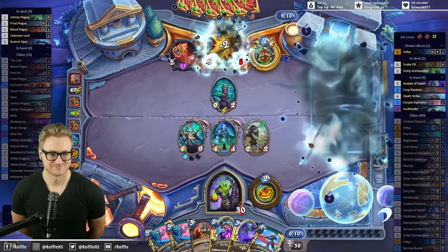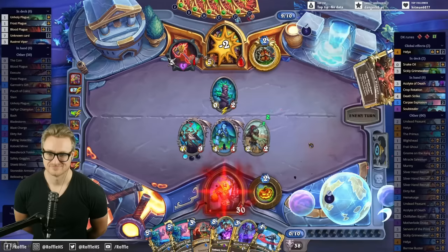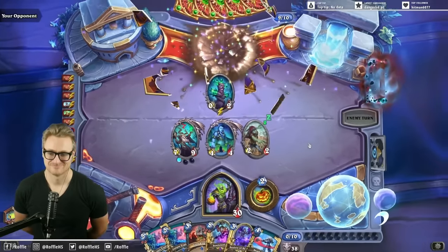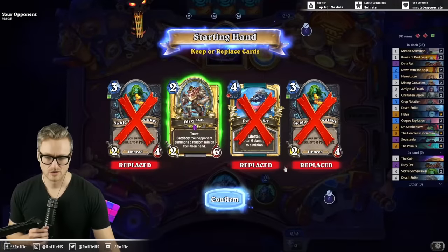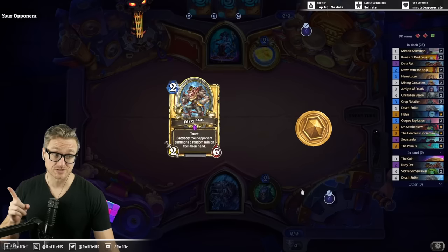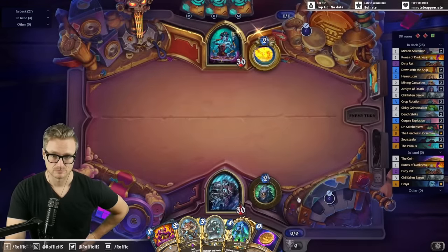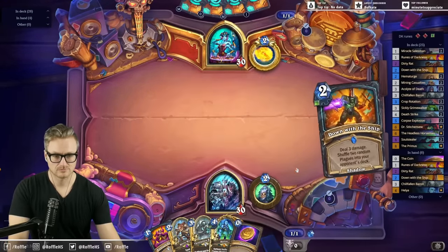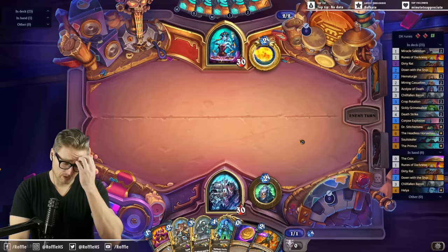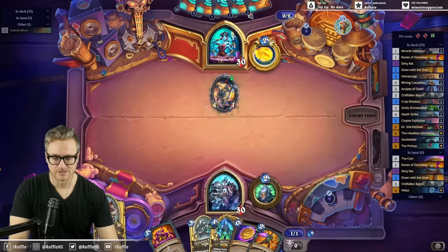That's one way to go out. Look, I know we played Dirty Rat on 2 last time and lost, but what if it works this time? You gotta ask yourself the important questions. I have no idea what type of opponent to expect here. Maybe Sif Mage?